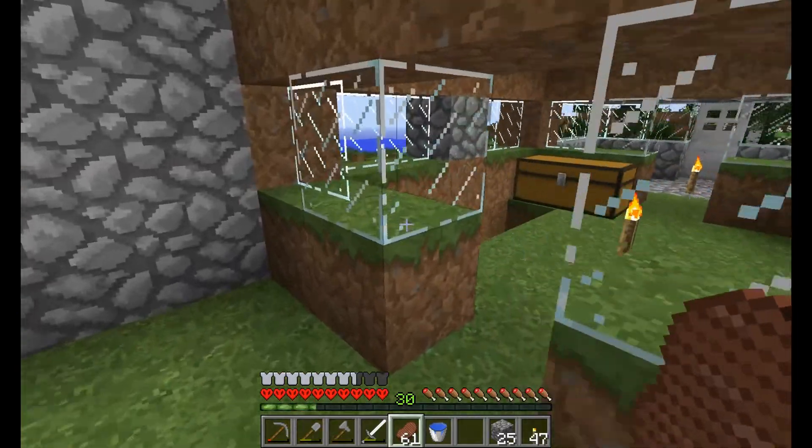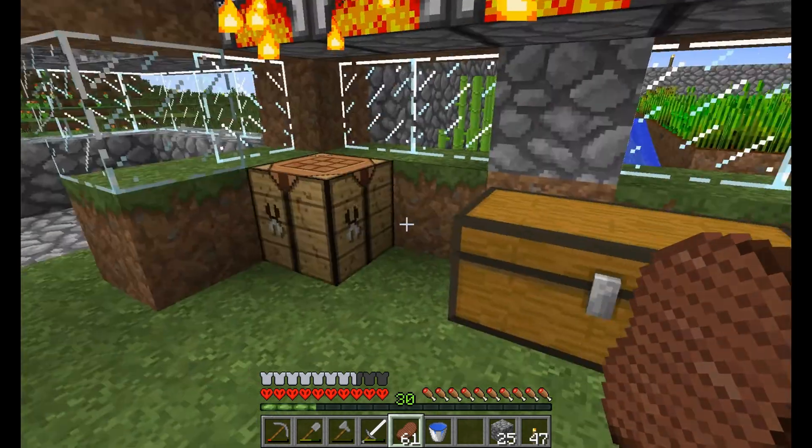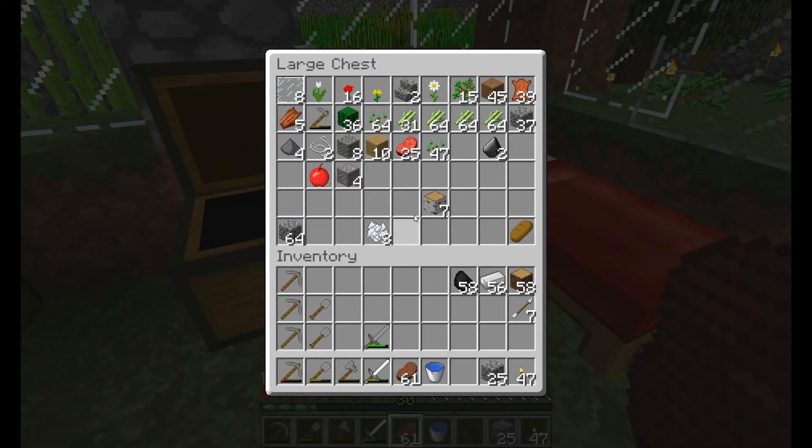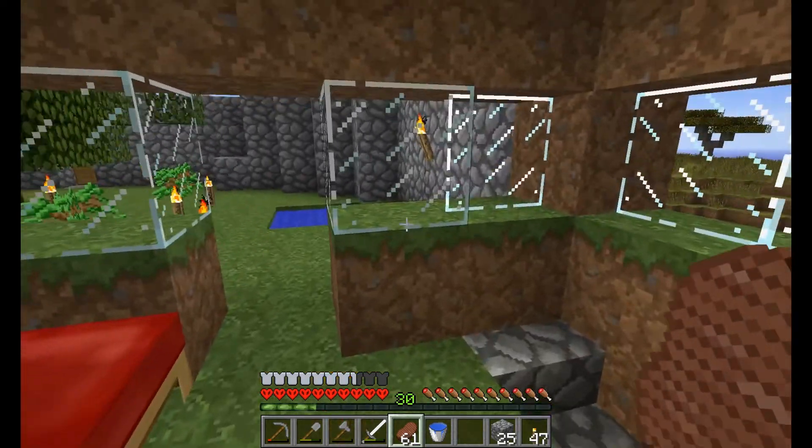What I decided I needed to do — I've got a bunch of building materials. You can see here I've got a bunch of sugar canes, I've got some extra meat. But I have not done any additions to the castle.